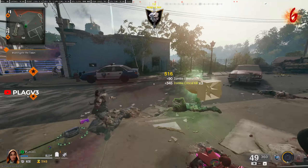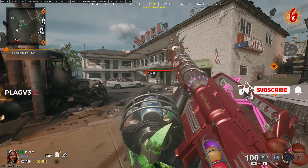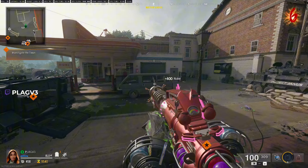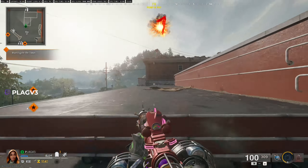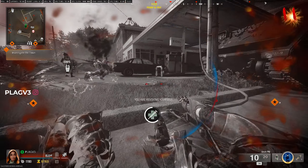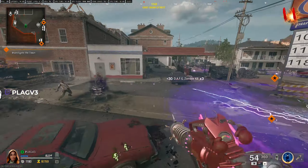The best way to do this, if directed mode doesn't work, is to load into Liberty Falls, turn on the Rampage Inducer, and survive as long as you can with that active. I think I went up to round 12 and then it started getting a little hectic. I went down at one point, so just to avoid that — if you're feeling overwhelmed, turn off the Rampage Inducer and just continue as normal.